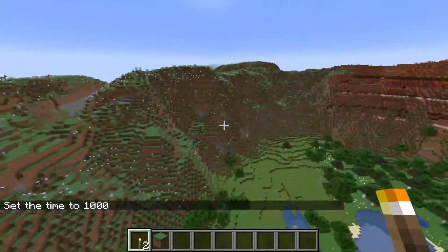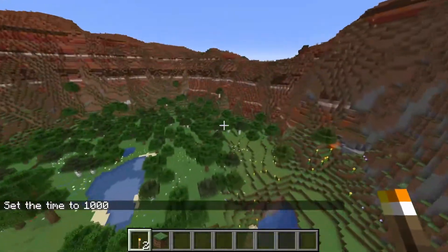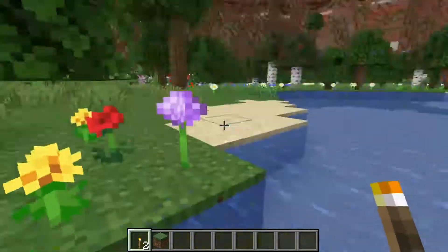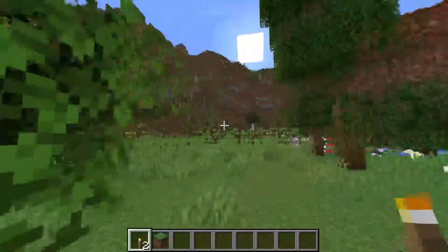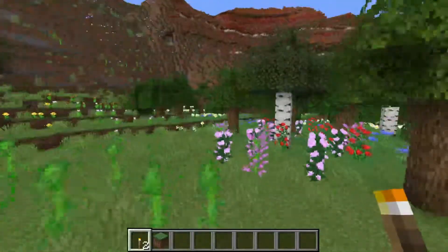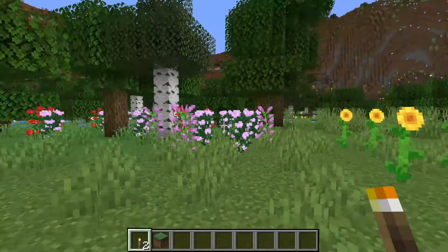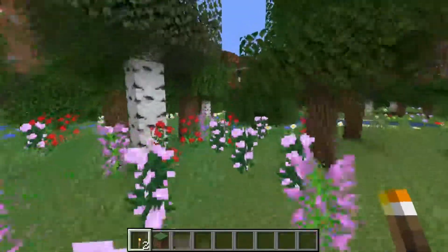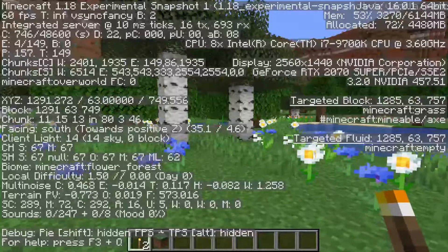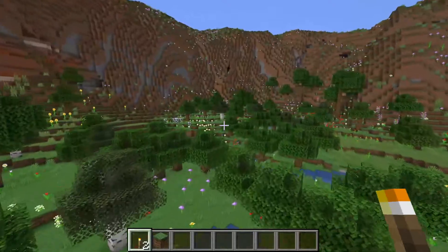I think that's a new biome, and this is something that you would not see in normal Minecraft — or at least not on this scale. You have an area completely surrounded by mountain, and then just a nice flat plains biome. I think this is a flower forest? I'm in a sunflower plains right now, and you go over here and you hit a flower forest.